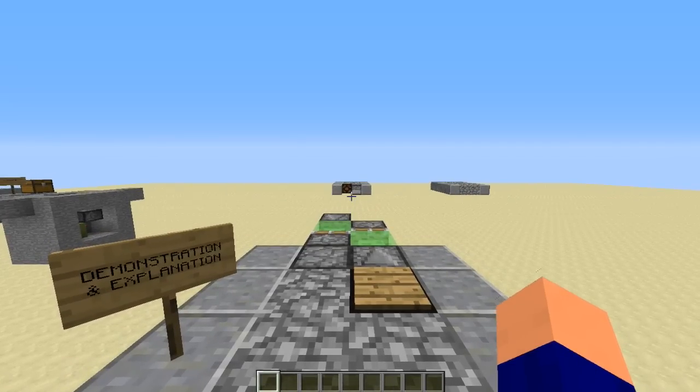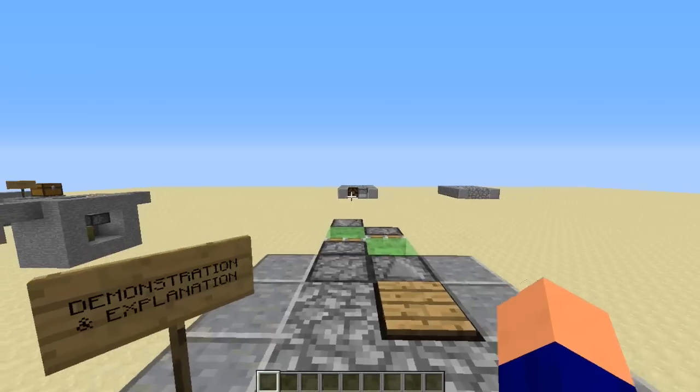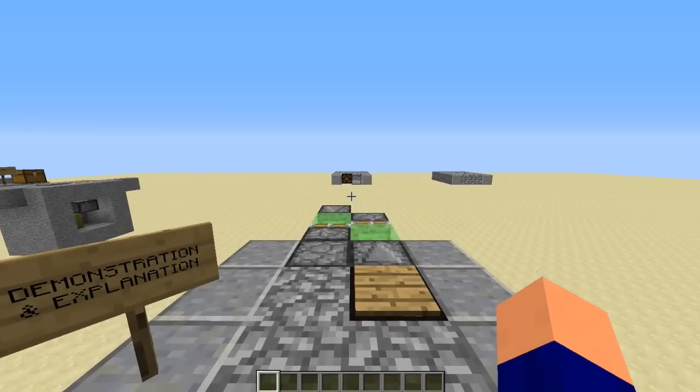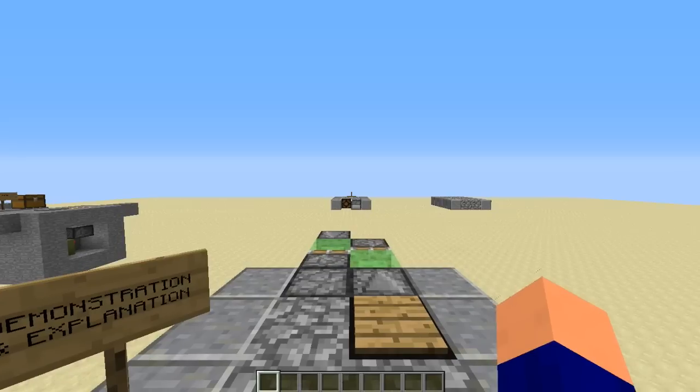I would have liked to be able to claim credit for creating this as a really, really small and compact flying machine. It is a six block flying machine: two sticky pistons, two slime blocks, and two observer blocks.